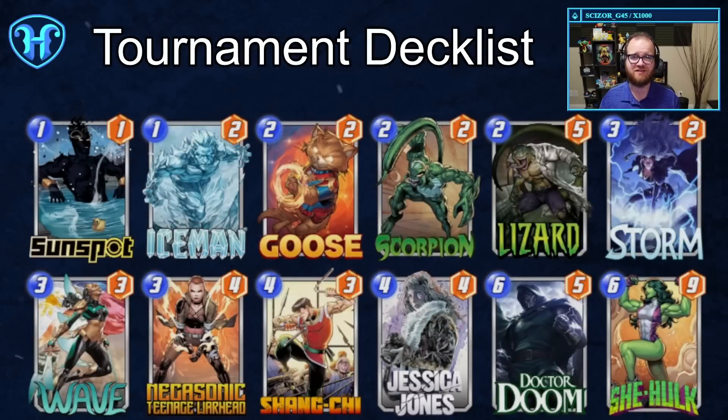To close on a sample deck list, leaning into the idea of controlling the board state, these 12 cards are the ones I've submitted for the grand finals of the asynchronous tournament I've been playing in over the last few weeks. I think this deck has a pretty reasonable matchup into Shuri with Goose and Storm in combination with Shang-Chi and Teenage Warhead. This deck is also doing something similar to the Arrow deck list highlighted earlier — Wave into She-Hulk plus another card on the final turn. If you're lacking Teenage Warhead, Arrow or possibly even Juggernaut are reasonable replacements that play well on the last turn while still controlling what your opponent is looking to do.